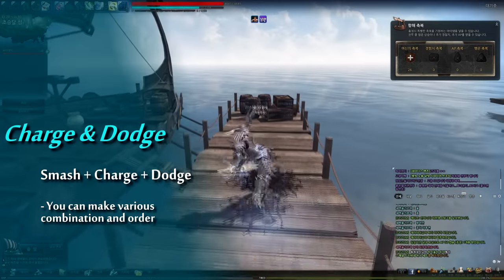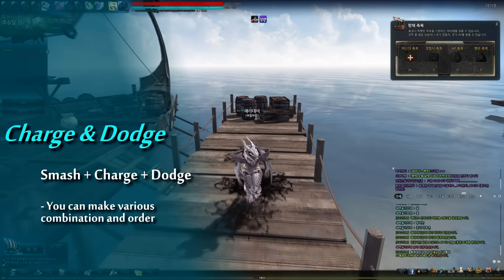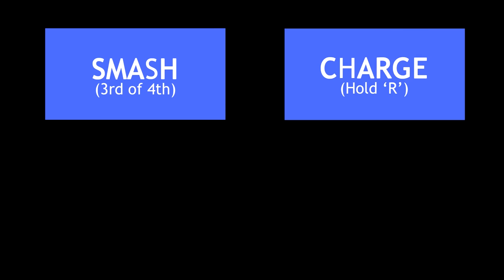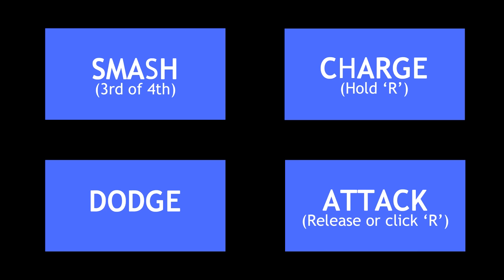You can see two examples of that. Hagi's this specific concept is quite difficult, so let's see some diagrams to understand easier. Let's remember there are 4 steps within Hagi's Smash: Smash, Dodge, Charge, and Additional Attack. The normal Smash and Additional Attack's flow is like this.